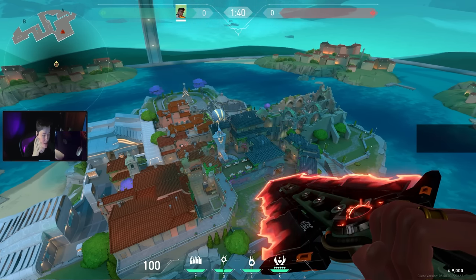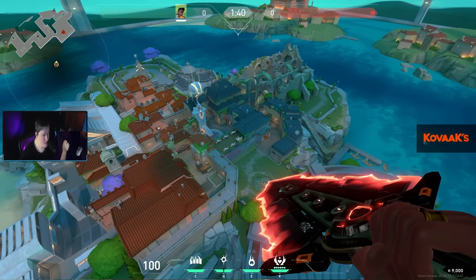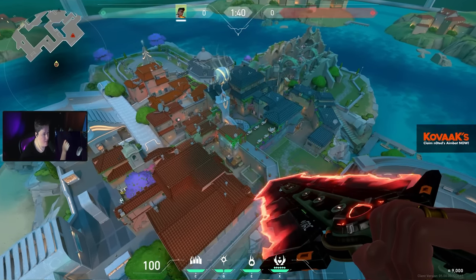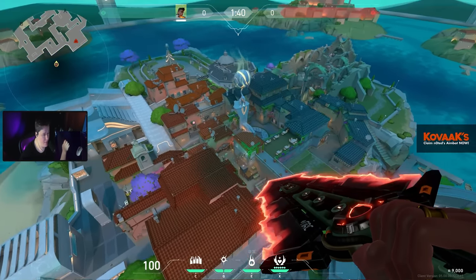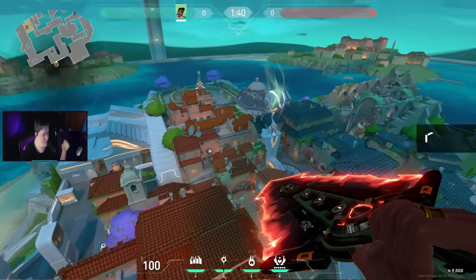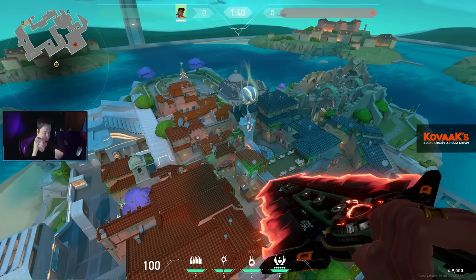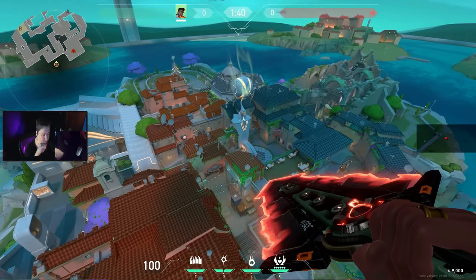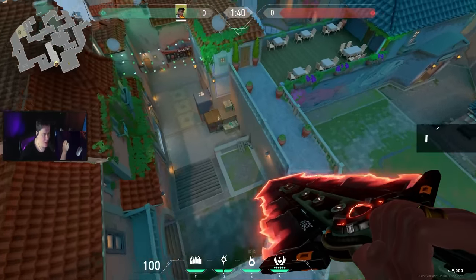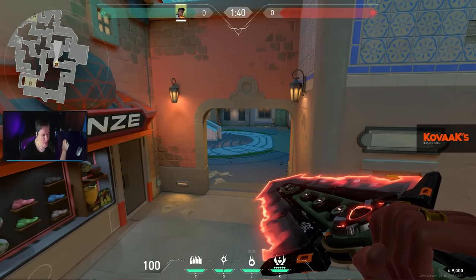A Sage throwing ice on the ground, a Cypher trap, or a Viper — Viper is going to dominate this map so much. Fade is going to dominate this map, and Breach stuns are going to stun the whole map because it's so short. This is going to be interesting to see how it plays out. But overall my impressions are really good — I think the dev team did a great job. It's very refreshing to see something new in the game.